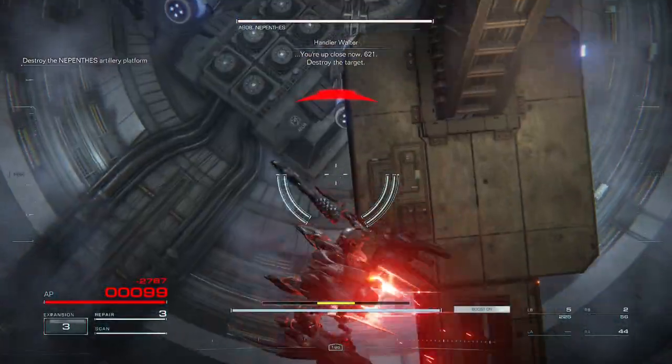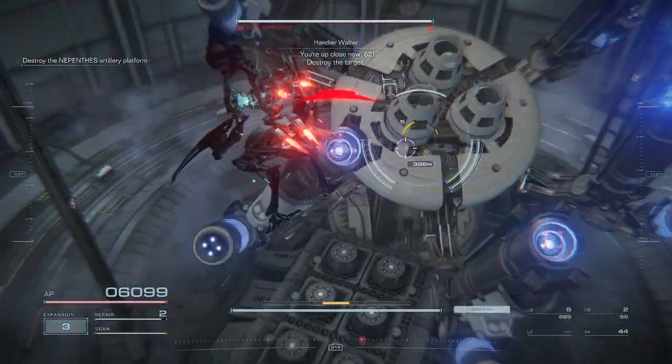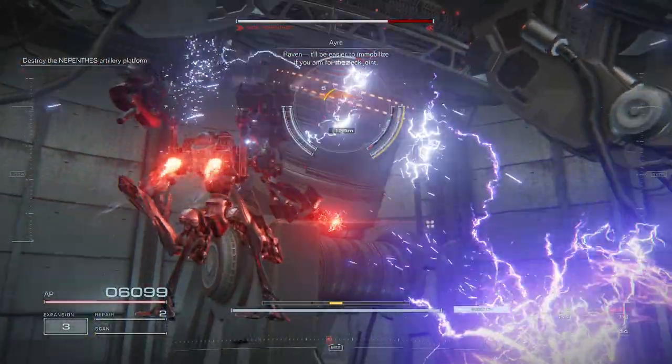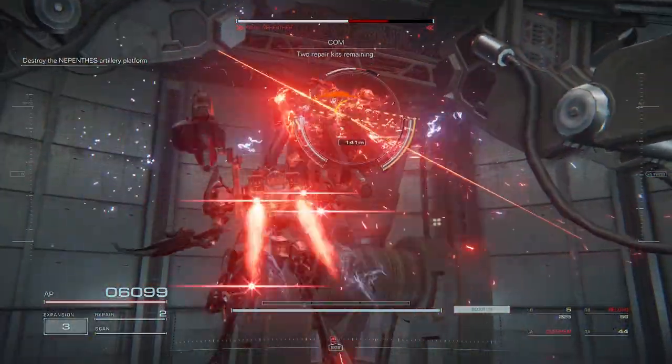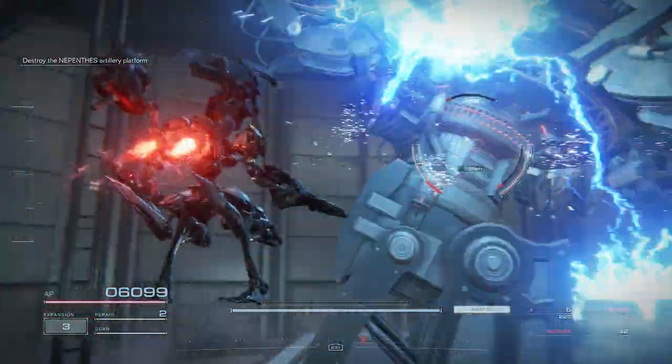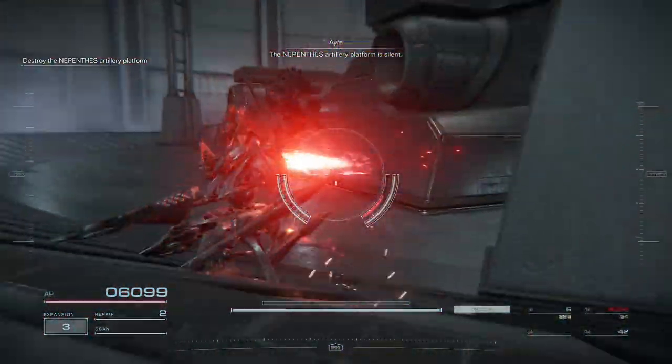You're up close now, 621. Destroy the target. Raven, it'll be easier to immobilize if you aim for the neck joint. Two repair kits remain. The enemy is staying together. Fulton, the Pimki's artillery platform is silent.